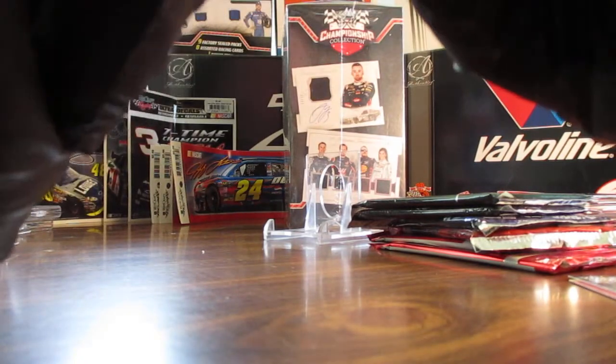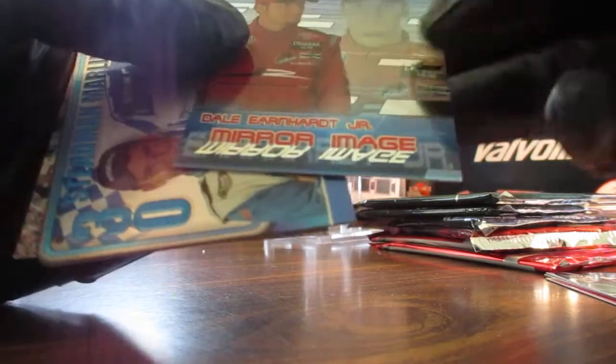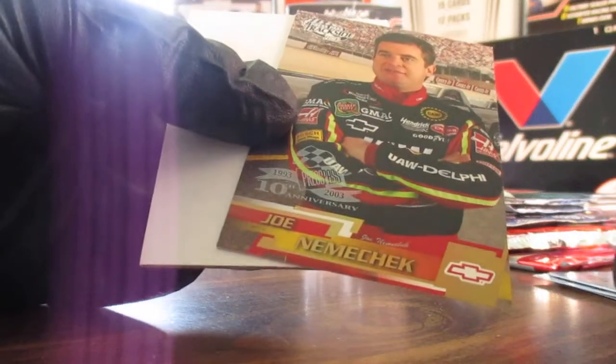The cards are kind of sticking together here. We've got a nice Dale Jr. insert — Mirror Image — we've got Sterling Marlin, and we've got a Joe Nemechek Platinum Parallel, and a decoy.